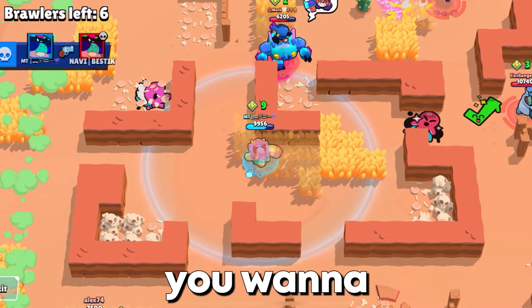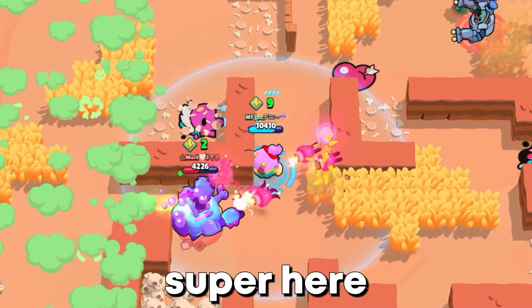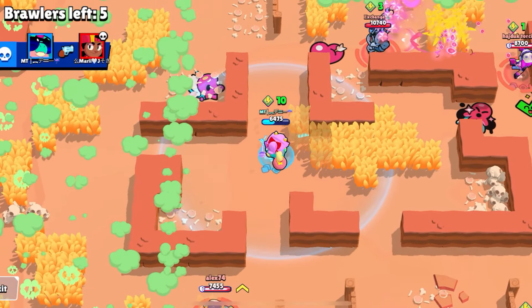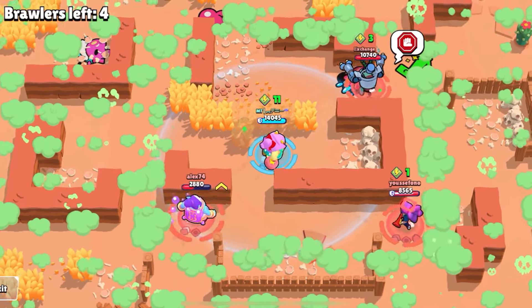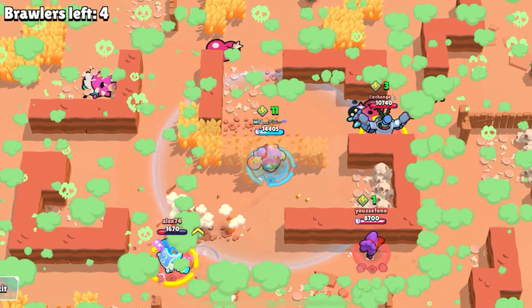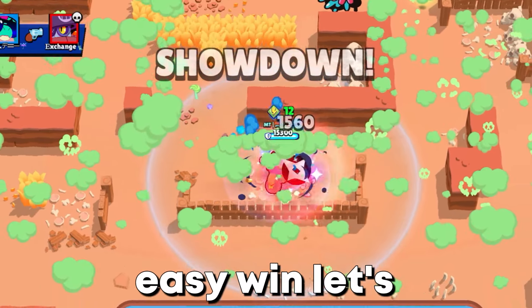Once you have enough cubes, you want to play out the endgames quietly. Let the others fight — they won't attack you because you have your super. When no one creates a danger, you can super on Daryl for an easy win.